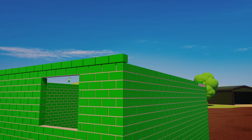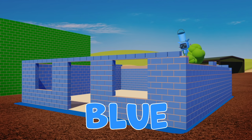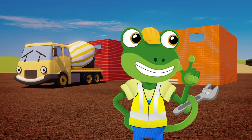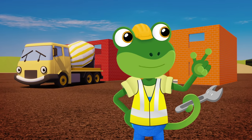Green Mechanical has green bricks. Blue Mechanical has blue bricks. Oh dear Blue, you've hardly started your walls. Never mind, the other Mechanicals have nearly finished theirs, so I'm sure they'll help you.